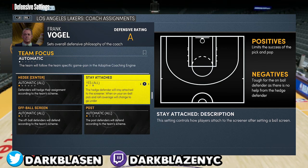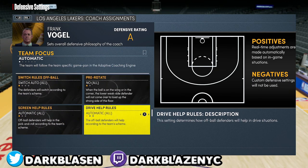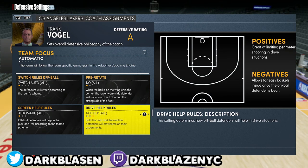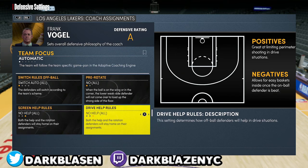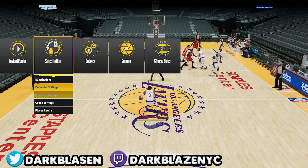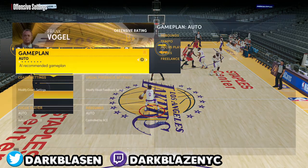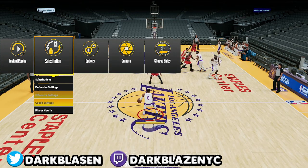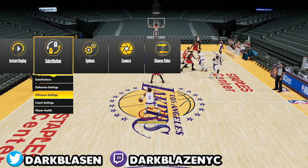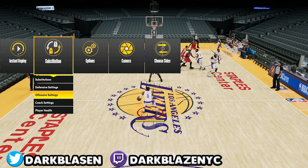There's another secret to prevent pick and roll: under 'Help Rules' and 'Screen Help,' put no help at all. Sometimes I also go to the sliders and make sure I put zero help there as well.